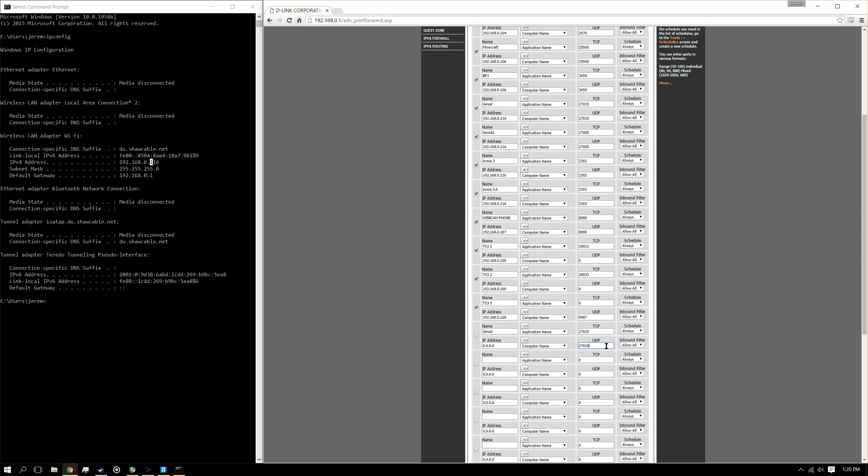27015 for UDP as well. Now that's done. One other thing I forgot — IP address. We're going to type 192.168.0.116. It's going to be different for you, of course. Type that in. So that one is done.